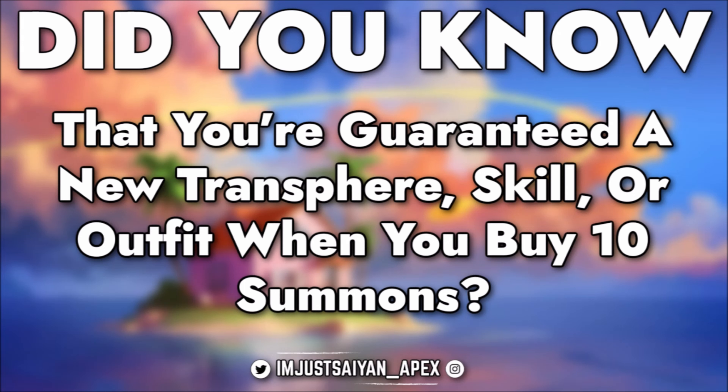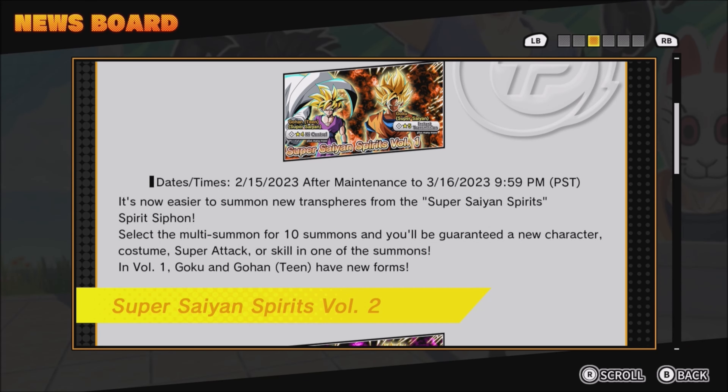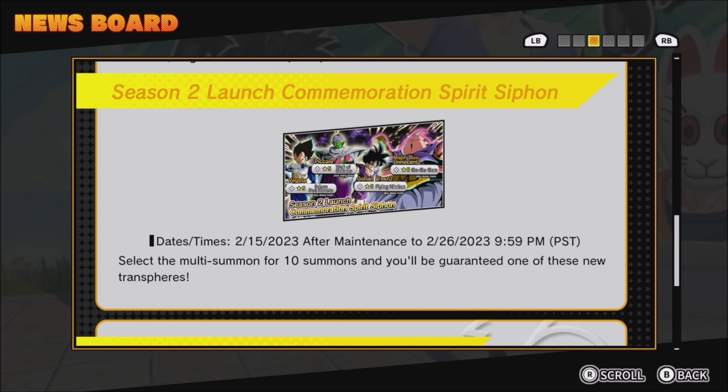Did you know that you're guaranteed a new Transpeer skill or outfit when you buy 10 summons? Summons can be nerve-wracking because sometimes you can summon a dozen times from tickets, zenni, and tokens and still not get anything new. But you are actually guaranteed a new Transpeer, super attack, skill, or outfit if you buy a 10-summon. To clarify, this applies when purchasing with zenni or TP tokens — it has not been proven to apply to tickets. So it's a good idea to save your zenni and TP tokens.